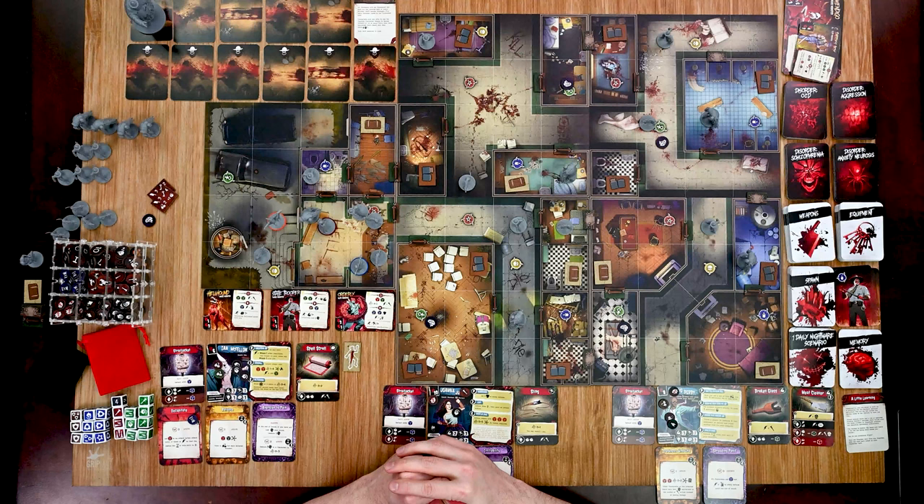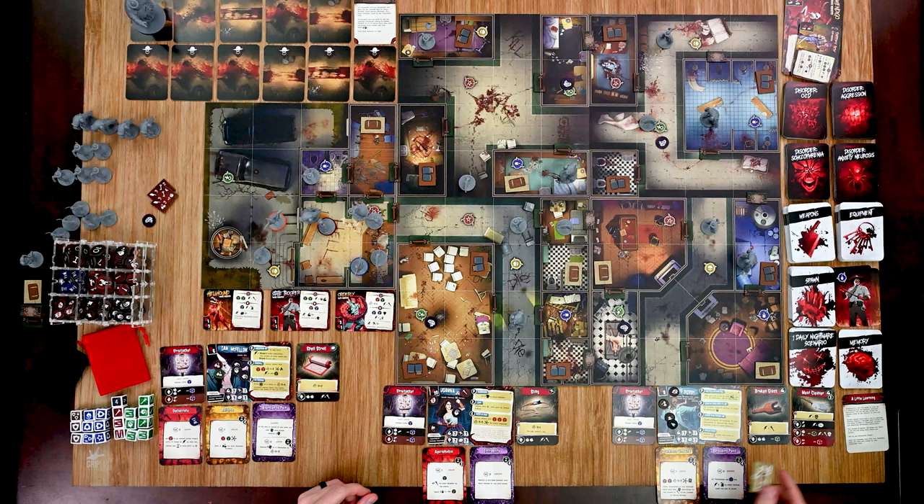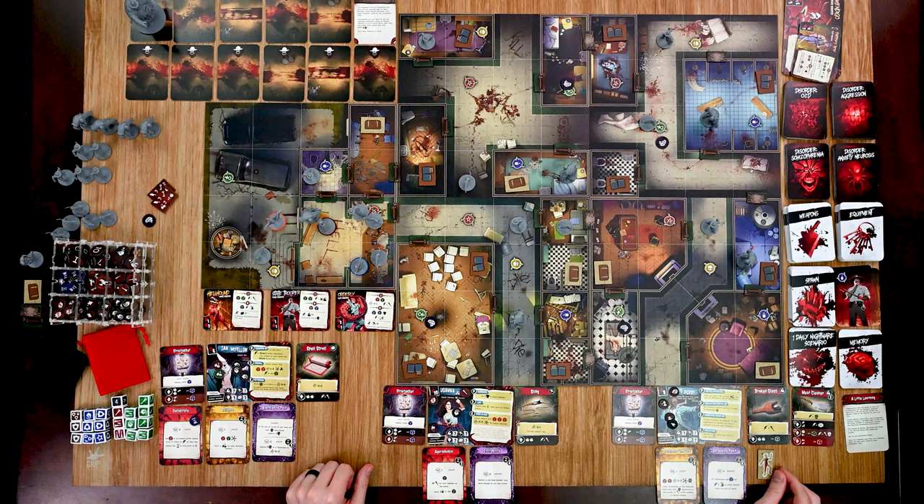We're ready to move into the next round. During this phase each character removes hourglass tokens from their abilities, and the first player token passes clockwise. It's going to be Hypno Bobby to go first. Let's see — he's going to attack the Hellhound.